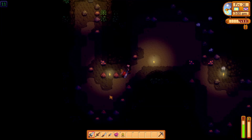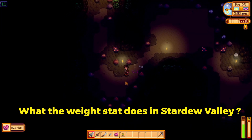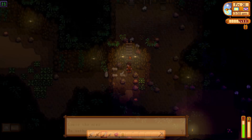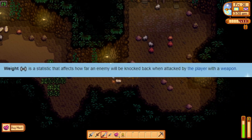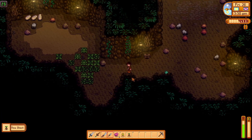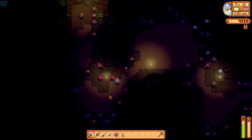Next, I will be talking about what the weight stat does in Stardew Valley. Contrary to how equipment weight stats are usually implemented in games, the weight statistic in Stardew Valley can only affect the player positively. The higher the weight stat of a weapon, the further one will be able to knock foes back with it.